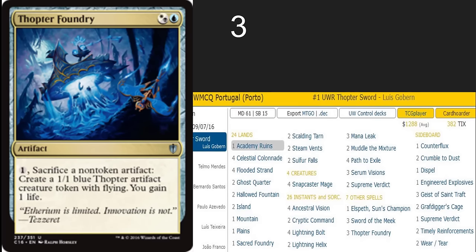Thopter Foundry is another card that I'm super happy to see back. This is a card that I've been brewing with and that I really like for Control in Modern. Control is not very popular, but it's very good — it is a powerful anti-aggro card. Gaining life there matters a lot. This is a card that I would definitely consider picking up because it's going to be super cheap currently if you want to brew with it in Modern.